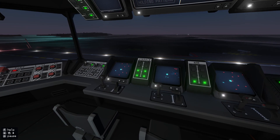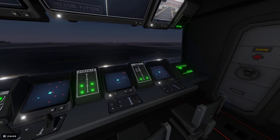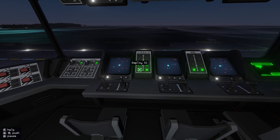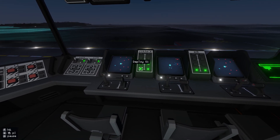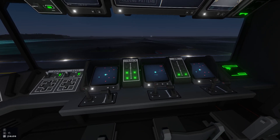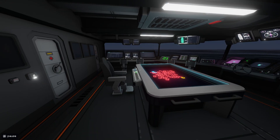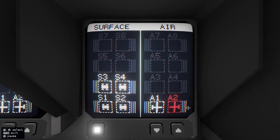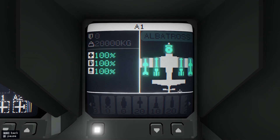Now we'll come to these main screens here. First we have these quick launch buttons — so if you click deploy S1, S2, S3, S4 you can quickly deploy your vehicle. They're linked to this screen here, A1, A2, A3, A4, and this is where you do your loadouts.